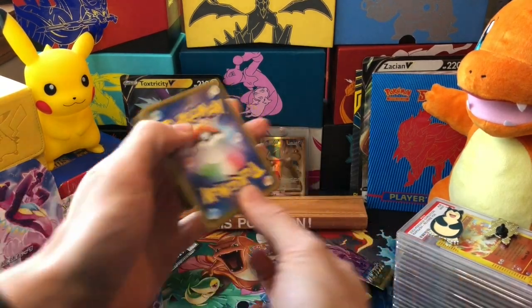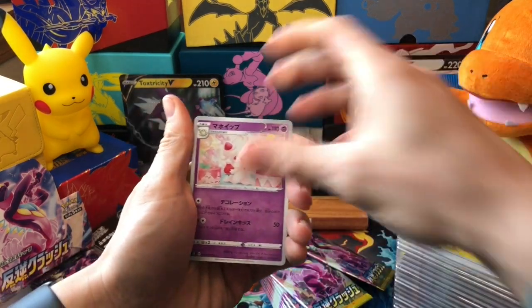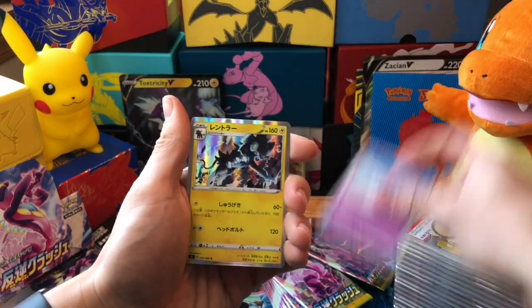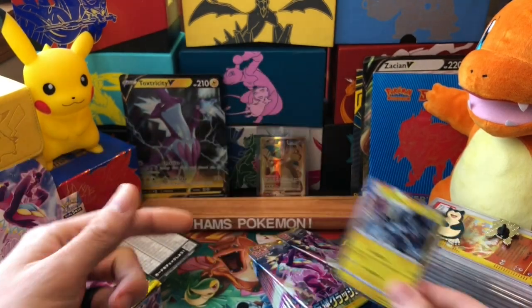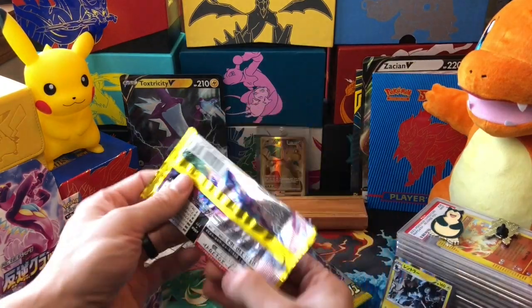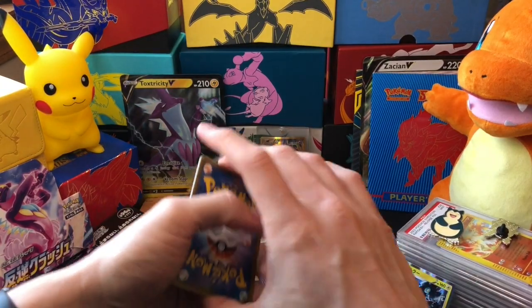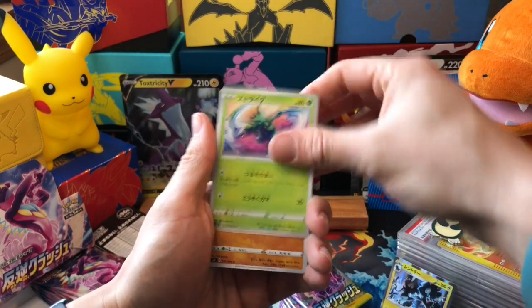I'm going to dive straight into it. Unlike English - I know a lot of people on this channel watch me open English - unlike English, these ones are five cards, one from the front to the back. Not every pack is guaranteed a holographic, and you're not even guaranteed a rare in these packs. But you do tend to get really really good pulls in the booster box.